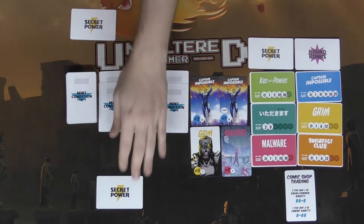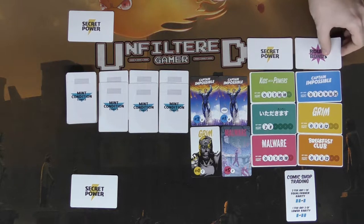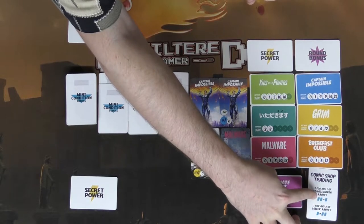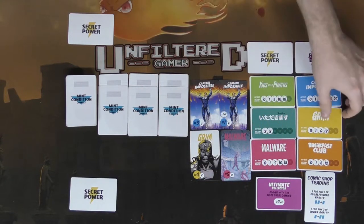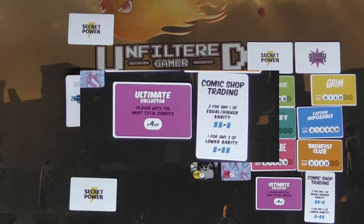Every player also gets a secret power. Depending on the number of players, you deal one to each player. There are also bonus round victory point cards — shuffle and reveal one. We have the Ultimate Collection. Additionally, you randomly set aside one comic type that will be worth more at the end of a round — about six more points if you have the most, including loose leaf duplicates. The Ultimate Collection card says the player with the most comics at end of round scores an additional four points.